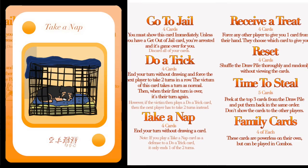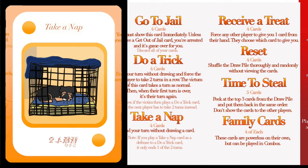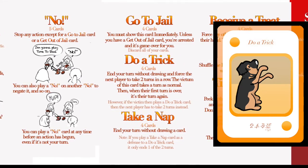Take a nap. End your turn without drawing a card. Note: if you play take-a-nap as a defense to a do-a-trick, it only ends one of the two turns.